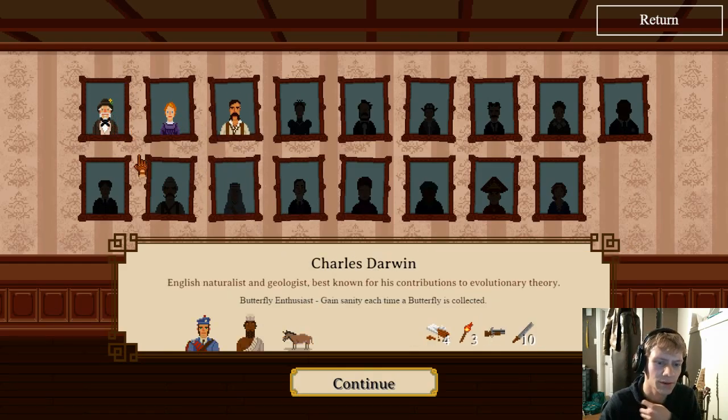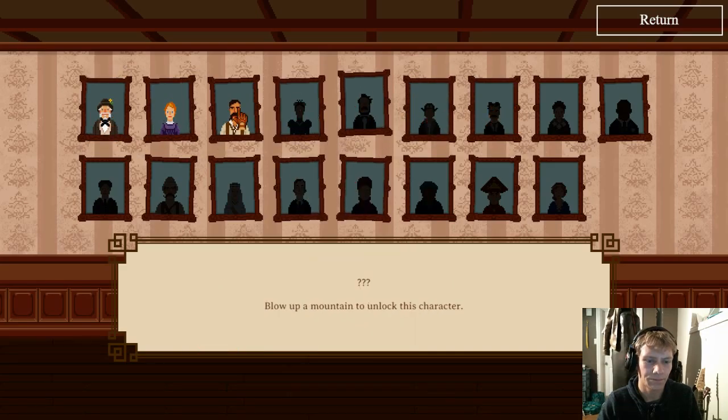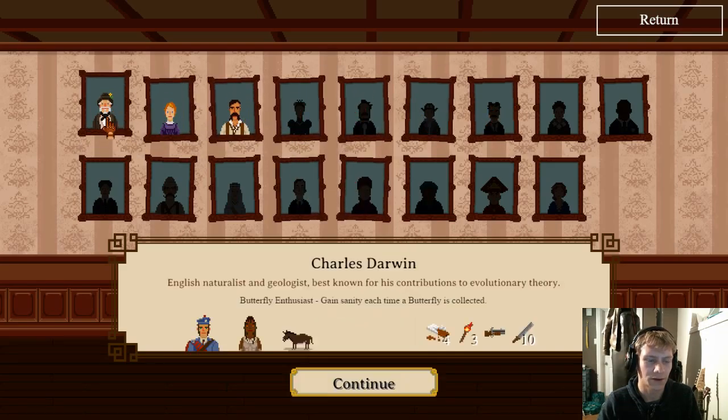I think we're going to try with Charles Darwin in our first run here and just see how that goes. Finish the game in first rank — let's just jump in.